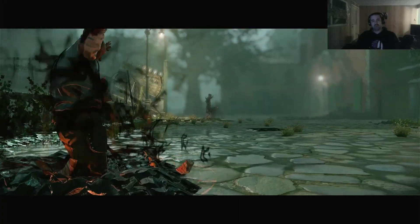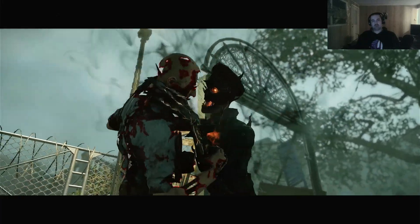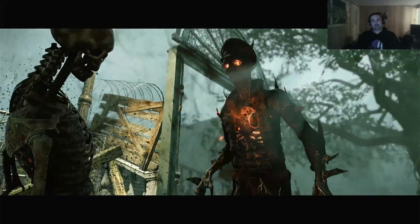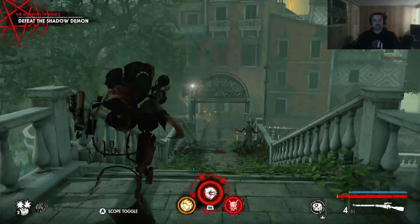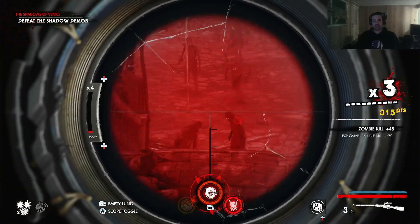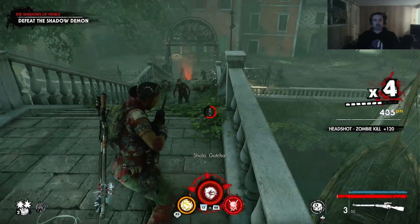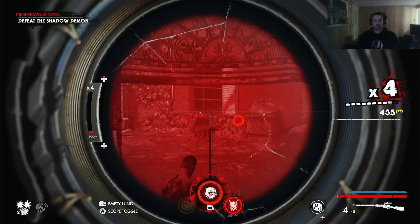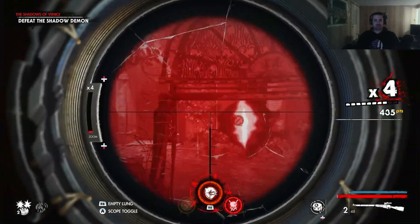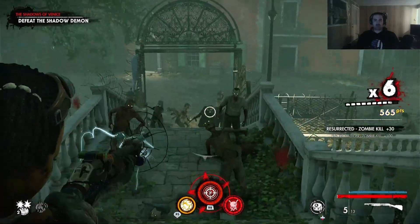Uh-oh, that's weird. Forgot about that enemy. Defeat the Shadow Man. Apparently it's an instant takedown. He basically retreats and then attacks.